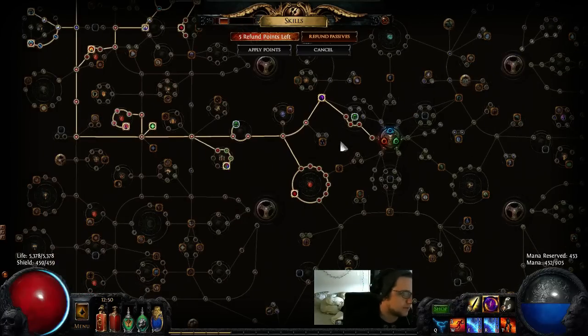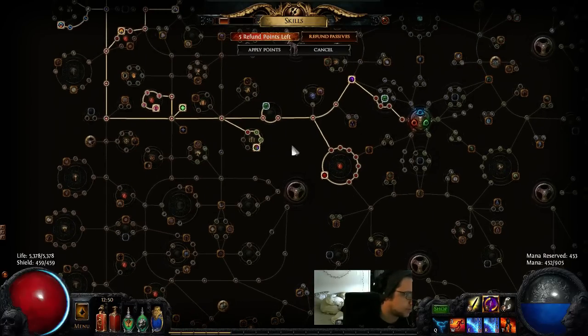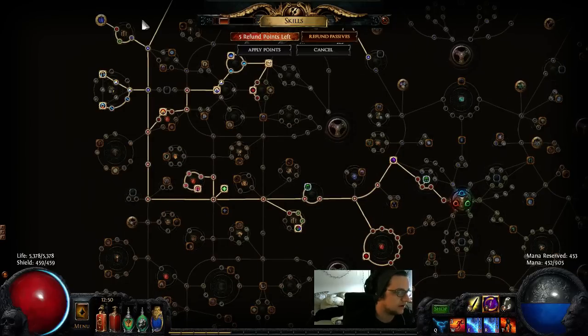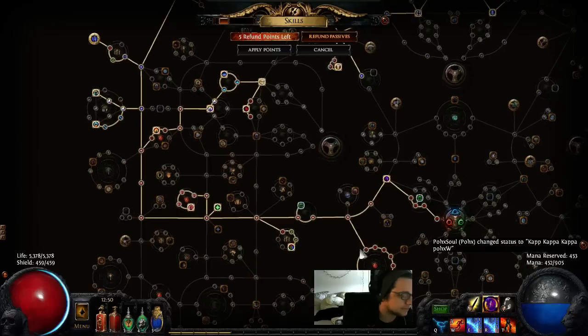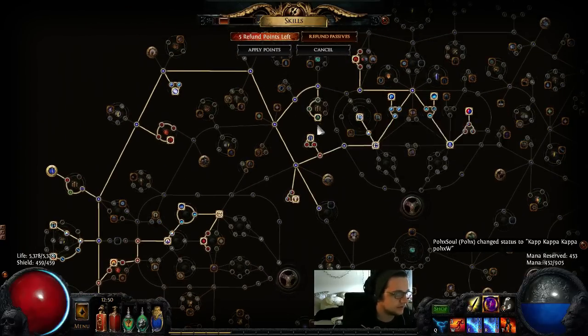Now my tree — I started Scion, took the life right out, grabbed Constitution as soon as I could, left the rest of the life wheel open and grabbed it as I went. I got to Totemic Mastery as fast as I could, and then Ancestral Bond soon after. Basically, my end-game tree is looking like life, totem damage, increased AOE, spell crit, and more totem damage.